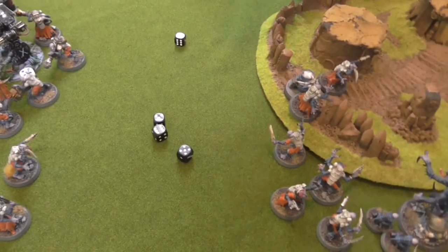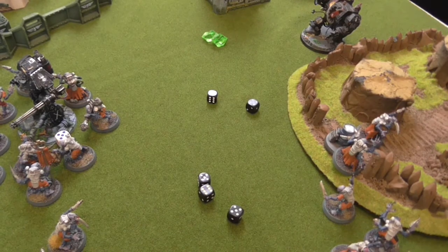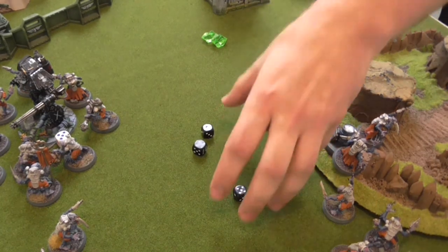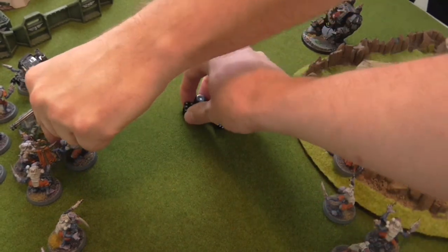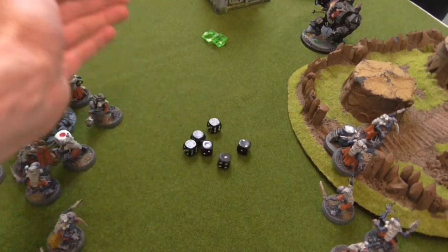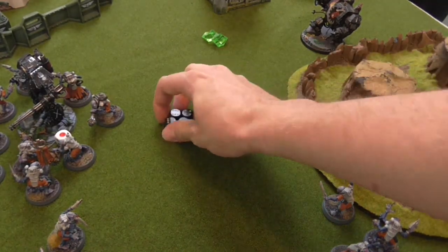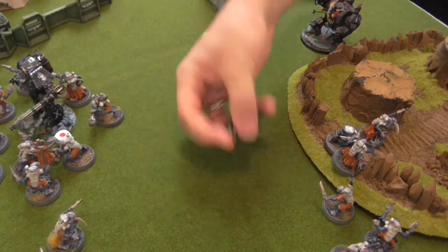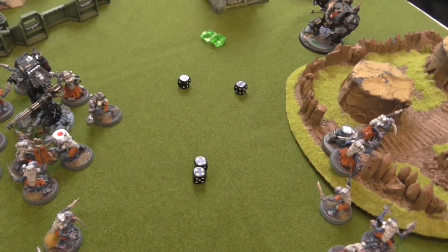Going into Iron Hands turn three. Cards drawn: Defend Objective 2 and Mission Critical Objective 5 (I give him Defend 2 as he's sitting on Objective 5); Lightning Strike and Defend 3 (I give him Lightning Strike — kill a unit entirely in my deployment zone — which currently contains the Aberrants and Jackal Alphys). Yarrow also retains Blood and Guts and Advance. Lightning Strike is achievable if the Terminators fall back and kill the Aberrants. So Yarrow has Defend Objective 2, Lightning Strike, Blood and Guts, and Advance.